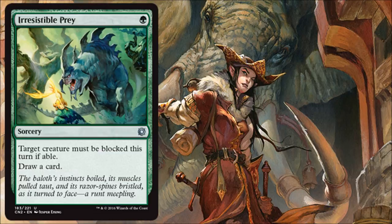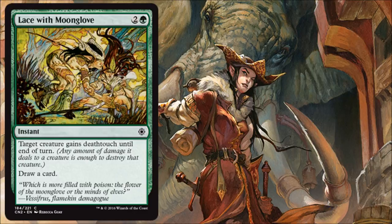Lace with Moonglove is basically some green removal. It may cost you a creature, but in a combat situation it turns a chump block into a trade, and you get to draw a card off it. I'm okay with running at least one or maybe even two of these in the deck.